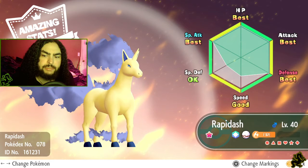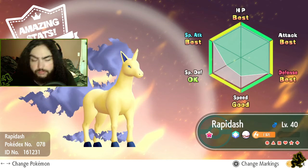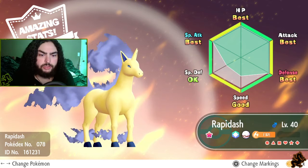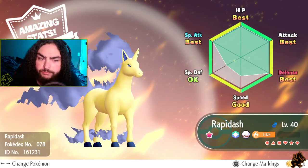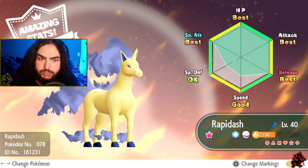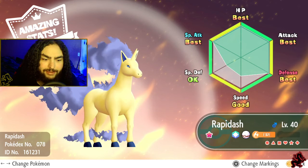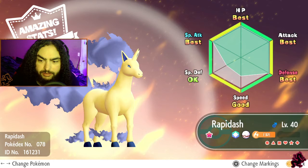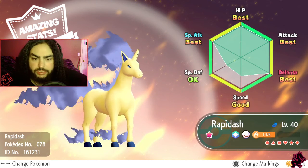Graveler with amazing stats, and then Rapidash. I love the shiny version of Rapidash because of that blue flame - the blue fire is just so awesome. Rapidash's speed is surprisingly not the best, which is funny when you think about it since Rapidash is all about speed. But it's okay, it's still good.